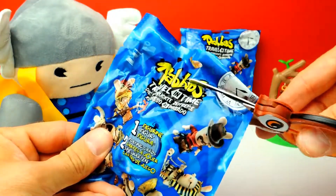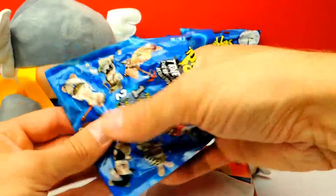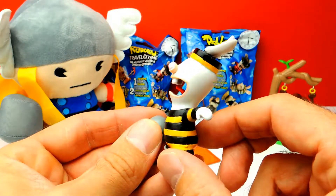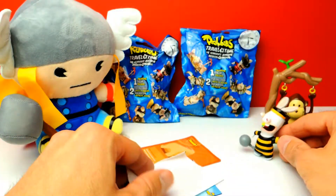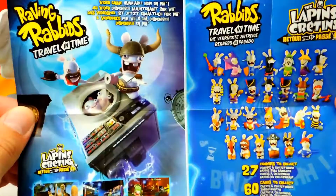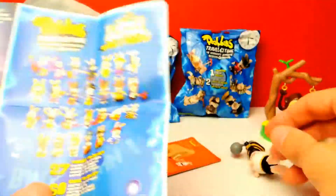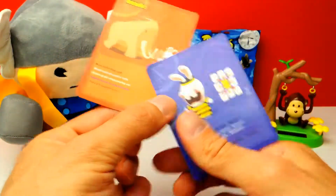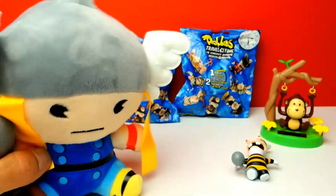We have a little bit of help today from a real superhero — let's say hello to Thor! Together we will show you what's inside these blind bags. This is the first one and this is our first toy. It looks like a prisoner or something like this, with black and yellow colors. He's wearing black and yellow — he somehow looks like Bee Maya, but of course it's not a Bee Maya costume, it's more like a prisoner costume. Here's a little collector's guide, and as you can see there are 27 characters on the right side you can collect. There are also some collector's cards and you can use these cards not only to collect, but also to play a game.